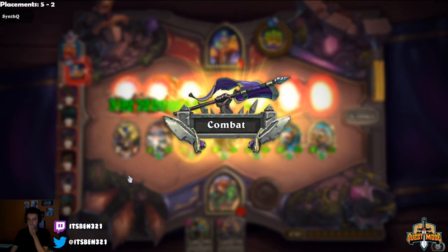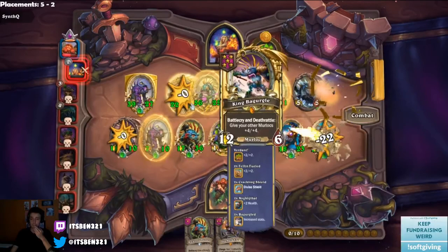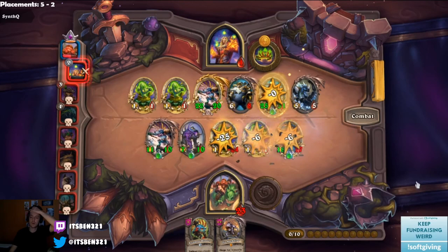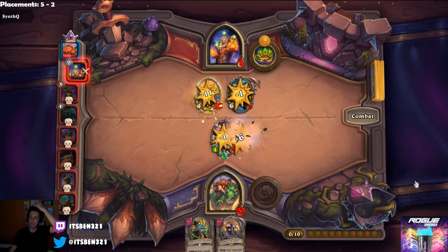We have a lot of HP — that's the thing, we don't have to take the Ghoul necessarily. If these things just hit my plants — oh my god, that hits! We're still fine, we still win this. Easy. Ghoul is a super safe play I guess, but we didn't have to go for it with 23 HP against murlocs, which doesn't deal too much damage. If we just hit Mega Star we always win the game.